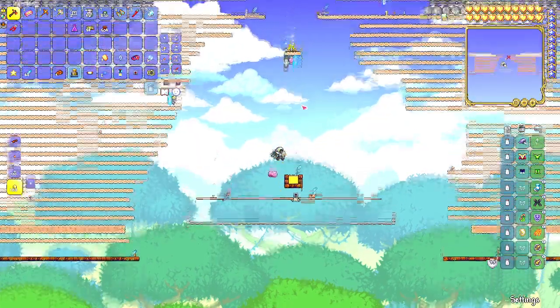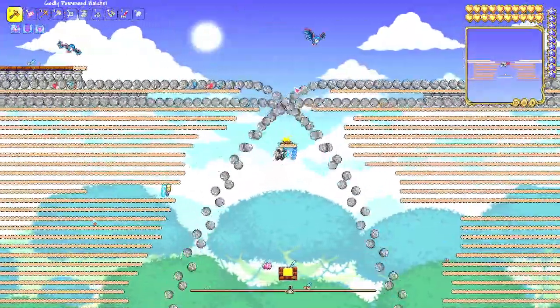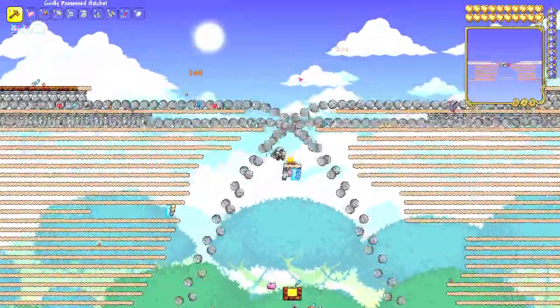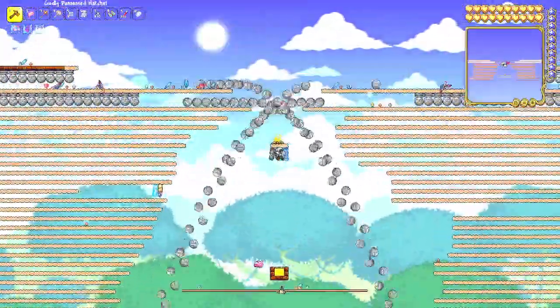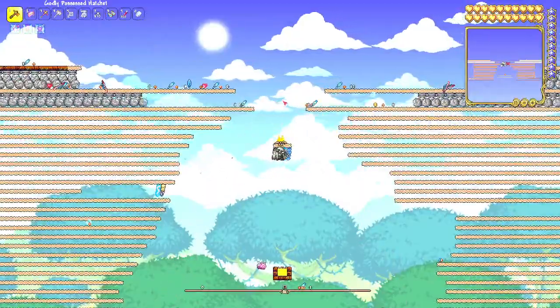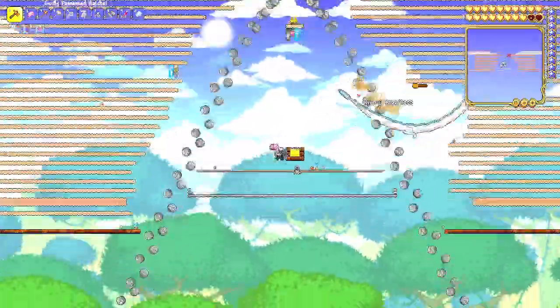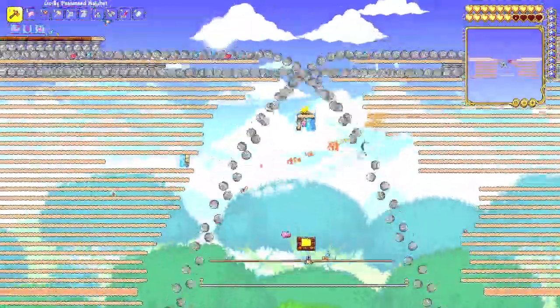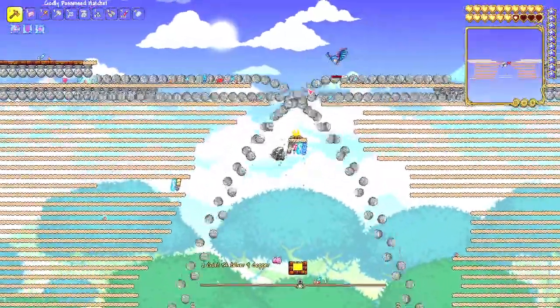I'm happy to report that you guys are enjoying my boulder wall design, which is intended to destroy the Destroyer as well as for other types of farms. You enjoy it so much that it seems like you want the design for yourself or a world download. In this video I want to show you how to make it. The good news is it's really simple to make, though it is kind of laborious — there's a little bit of work and a lot of cobblestone grinding.